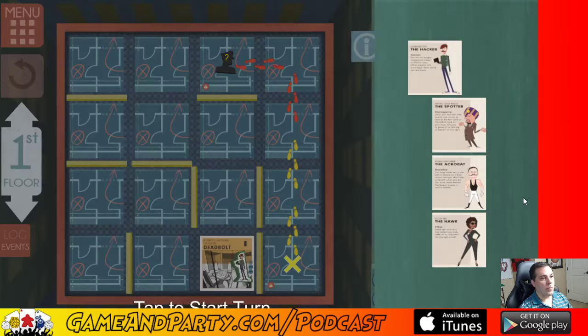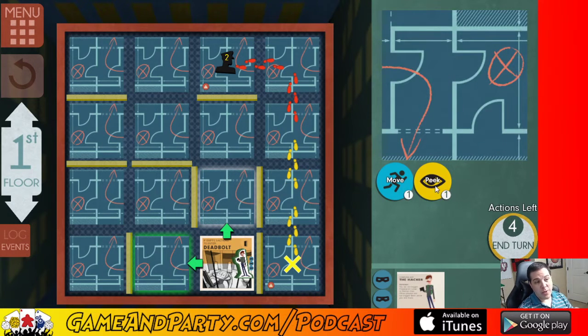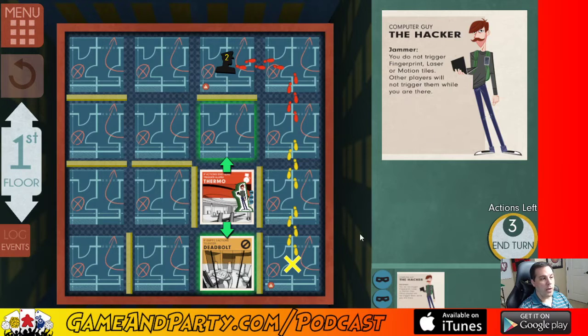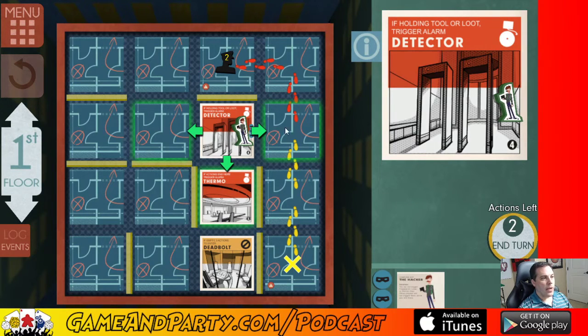Starting off with the hacker. The guard is going to move two spaces this turn, and two more next turn — so he'll be here on the third turn. If my hacker heads the wrong way he'll have to use three actions to get back past a deadbolt, which stinks. I don't want him trapped — he's my runner that opens everything up since he doesn't set off alarms. I'll just have him head straight out. With the hacker I'm just going to move. If the action ends here it triggers an alarm, but the hacker doesn't trigger fingerprint, laser, or motion — he would trigger a storm alarm though, so I'm not going to stay there.